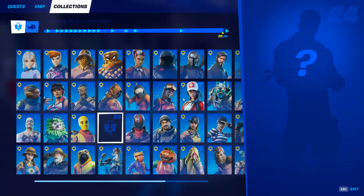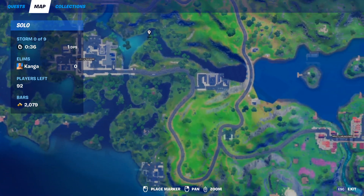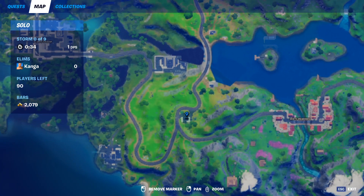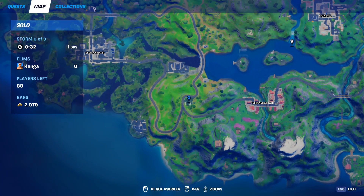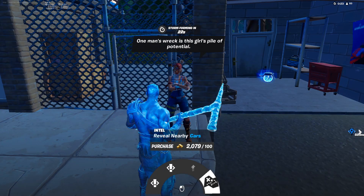Bark Block has three different spawn locations. She can spawn in the gas station between Slurpy and Weeping, she can also spawn in this gas station between Misty and Slurpy, and she can also be found in Lazy Lake. She can give you two quests, the ability to upgrade a weapon, and the ability to reveal nearby cars.